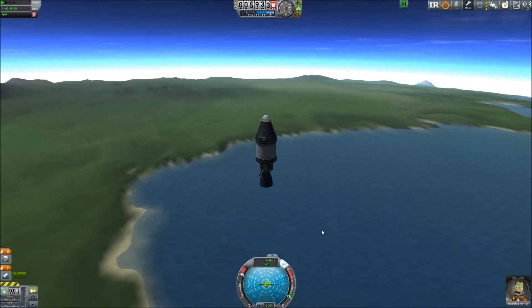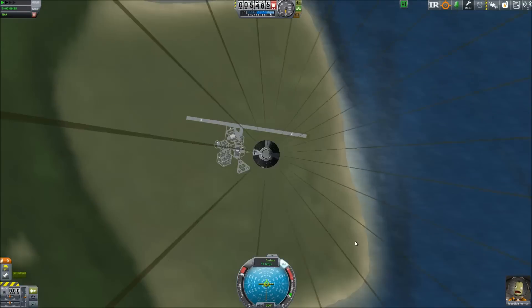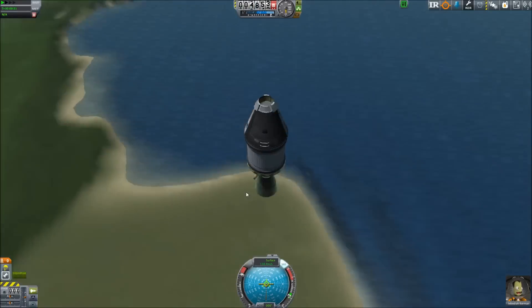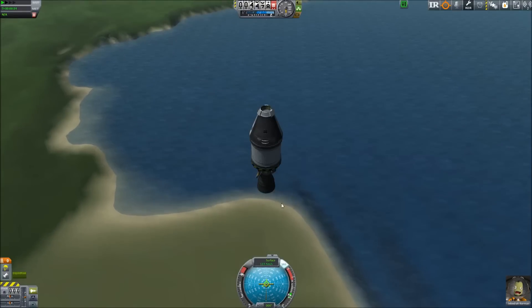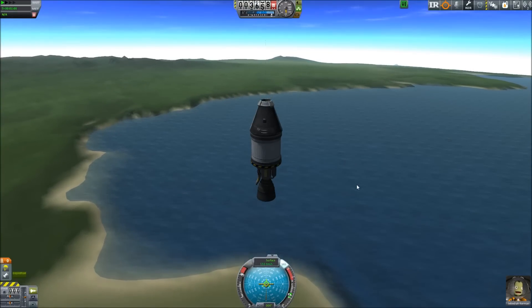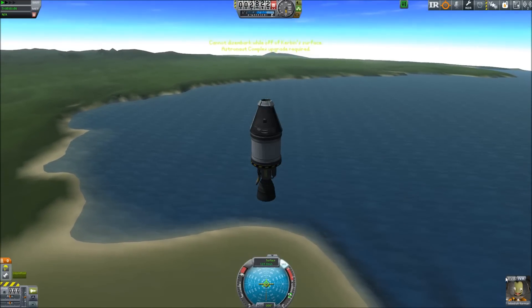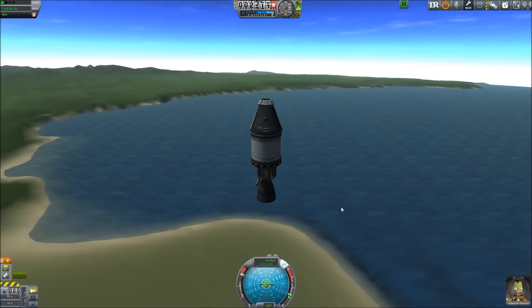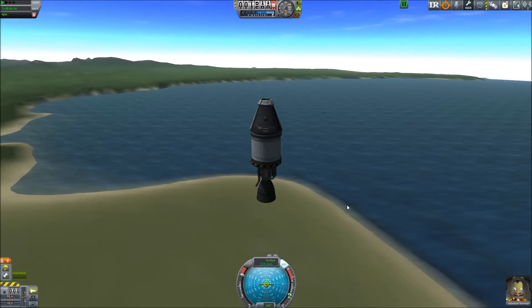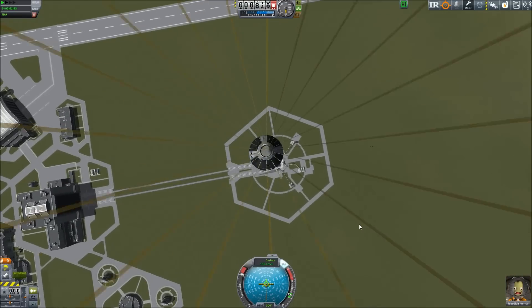We've reached 5,900 meters and are returning back to the ground. Let's stick our parachute on and hope we can land this without exploding. We are playing career mode, so any salvaged parts we can get back will be returned to our funds, and funds are going to be fairly limited at the start of the game. I would love to do an EVA right now, but we can't — we actually have to upgrade our astronaut complex if we want to do EVAs whilst off the ground. We haven't done an EVA report from the launch pad yet, so once we land we'll hop out and take an EVA report from the launch pad itself.